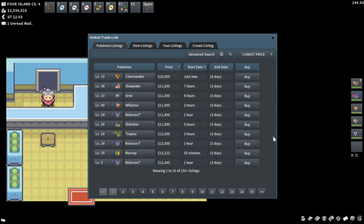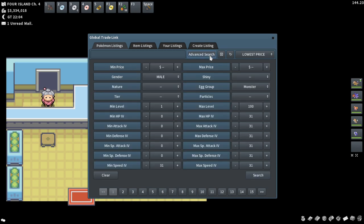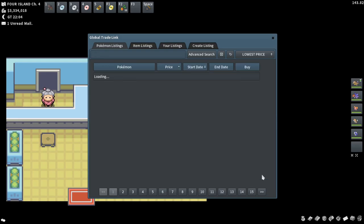As you can see, the Whismur would be worth around 10k selling towards the Monster egg group. Now let's check the Field egg group with the same settings but changing the egg group to Field and sorting by lowest price. This one selling for 8k was just listed and will probably sell very quickly — the more accurate price is probably around 10 to 11k. As you can see, the Sandshrew already sold. It's important to look at listing date and price to determine whether that's an accurate price. It's important to check both egg groups because sometimes there's a decent price difference, and you should sell towards the egg group with the highest value.